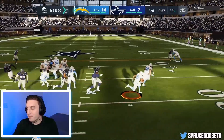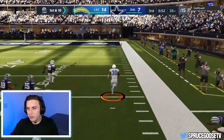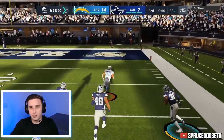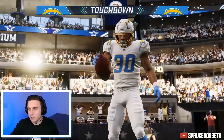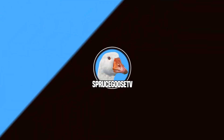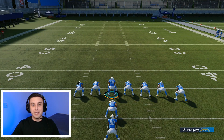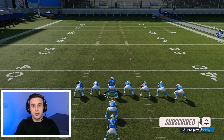I'll show you guys one more time. Once again, it is just a hesitation that is really only going to work well against a user defender. It only worked there because he clicked on, but I was kind of anticipating that. And if you do that, you'll get some great touchdowns. So let's head over into practice mode and I'll show you guys how to do the stop and go. All right, so we are in practice mode and offense only mode.